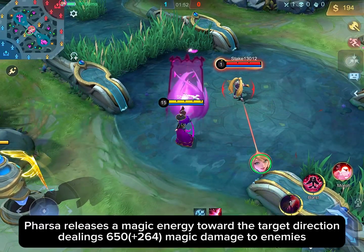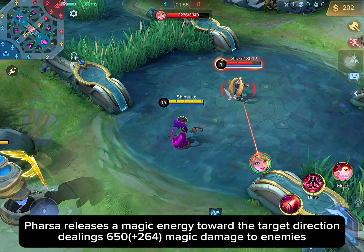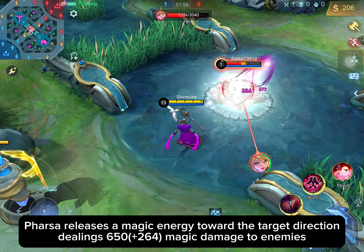Pharsa releases magic energy toward the target direction, dealing 650 plus 164 magic damage to enemies.